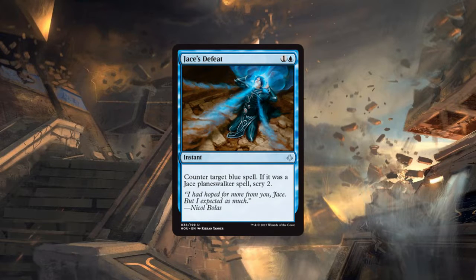It's fighting with Dispel for the same slot, and Dispel is just better. Negate hits all planeswalkers, artifacts, and enchantments. Dispel is one mana. Jace's Defeat is basically only going to counter counterspells, which Dispel handles. It does counter Torrential Gearhulk I suppose, which is a bonus, but it's too narrow and wastes sideboard slots that are much better served by Dispel or Negate.